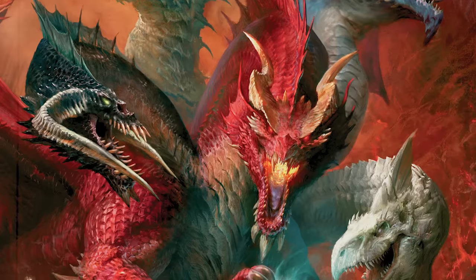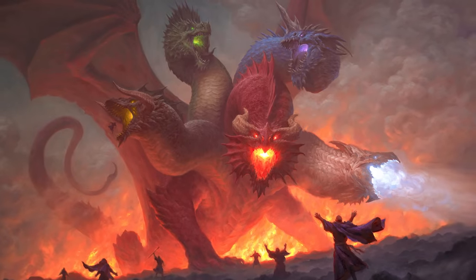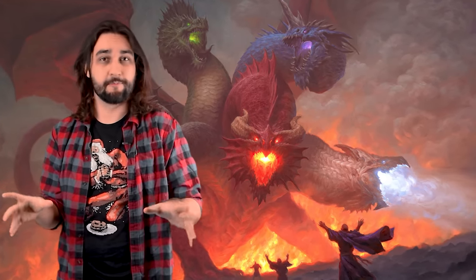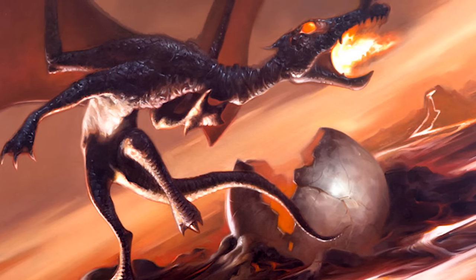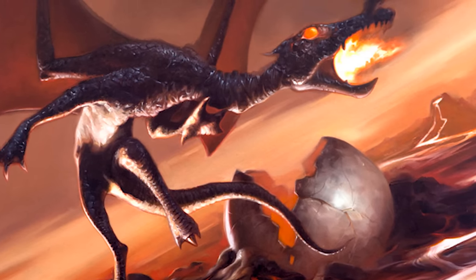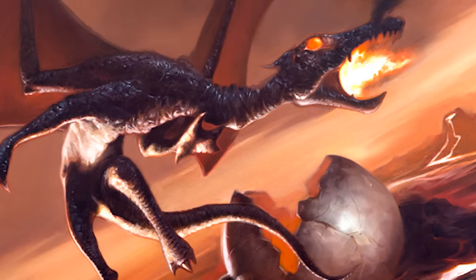Orange dragons are connected to lore about Tiamat's murdered sister, and they're just not a type of dragon that most players in 5th edition have been exposed to. So anytime you introduce a foreign element like that, people are going to take a step back and go, wait, what kind of dragon? It's breathing what? I'm on fire and exploding? Those are cool questions every adventurer wants to ask their DM.